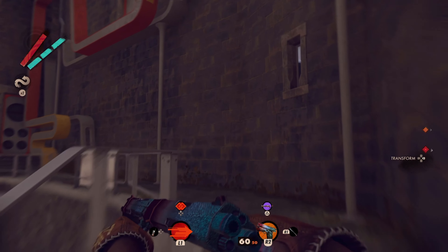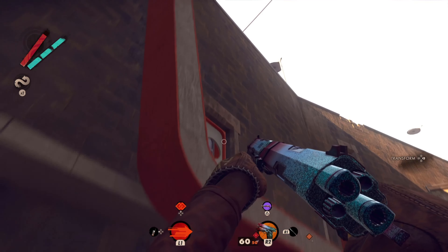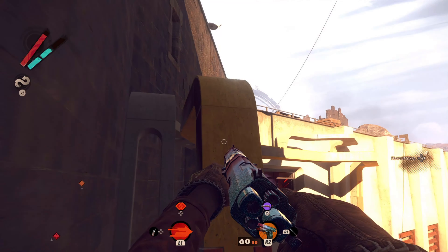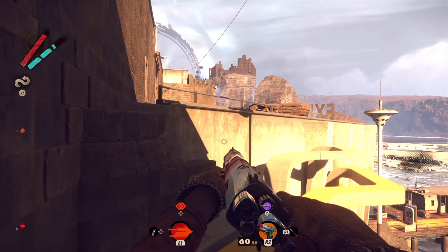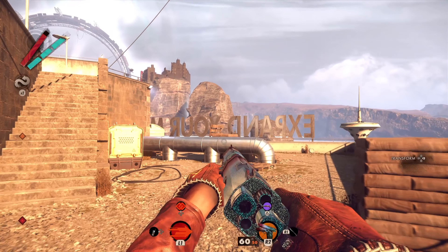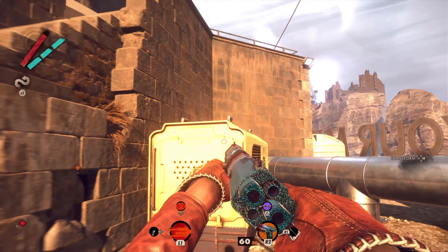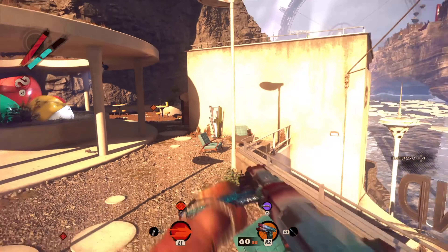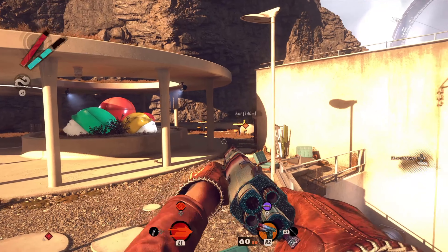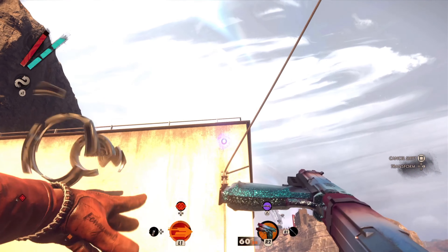Up here it gets tricky as well because there are two turrets. I recommend having the Shift ability — there are a couple of people here, and now is where Shift really comes in handy. There are a lot of people here and two turrets, so I recommend going up this way quickly.